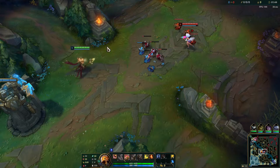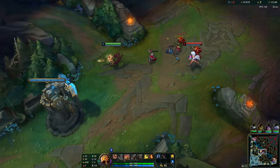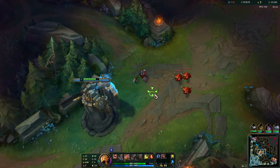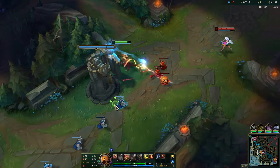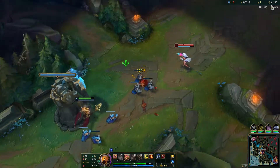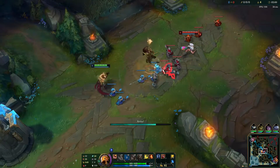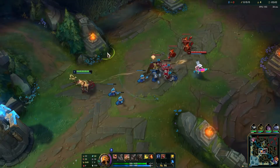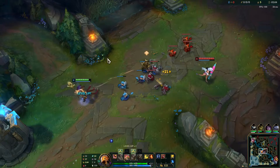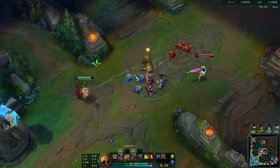Azir in the early game is a bit weak because he's a late game hyper carry. What you want to do is play it really safe. I don't know why there's a Caitlyn mid, but he really struggles against most matchups. You can either shove the wave if they don't have an aggressive jungler, or just play far back and farm with your soldiers.